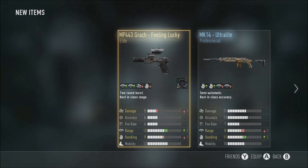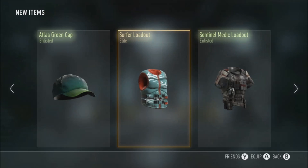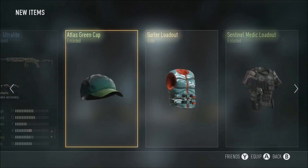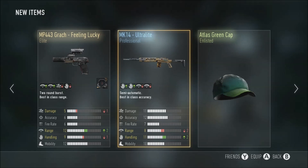I just opened an advanced supply drop and got the MP443 Drac - Feeling Lucky - quite a decent gun I guess. The Ultralight and then the Sofa Loadout. I opened this about a week ago but I accidentally deleted the footage - those are the supply drop items we got, Sofa Loadout and Feeling Lucky, so that's two elites. I bought that supply drop as well, so yeah, that's why I'm a bit mad about it. I accidentally deleted it because I'm a derp.